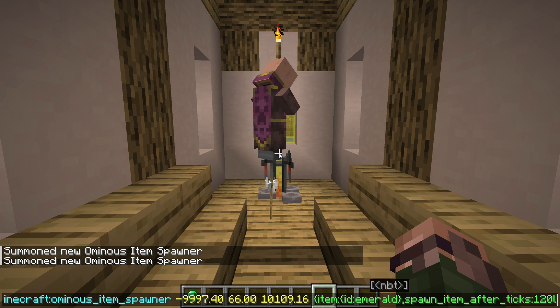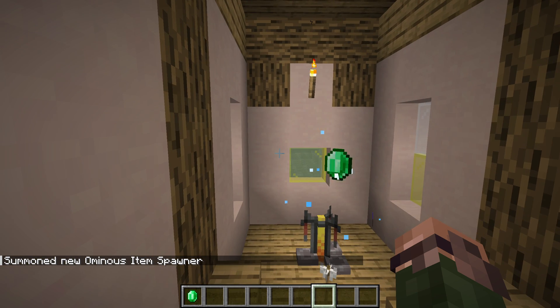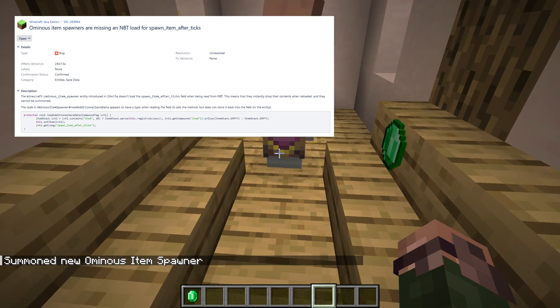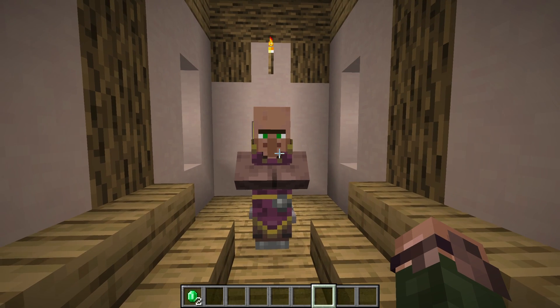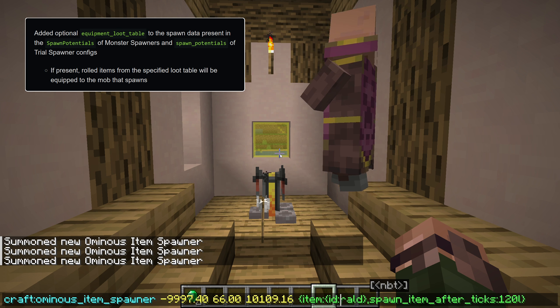Before that, the entity shows an animation, and 36 ticks before the item is spawned, the preparation sound plays. Unfortunately, that field is currently broken when used from commands. What you're seeing in this video is a modded patch for that error.